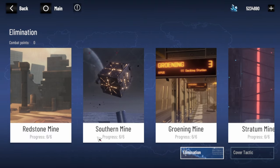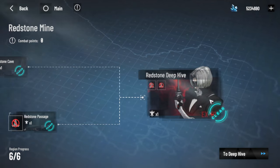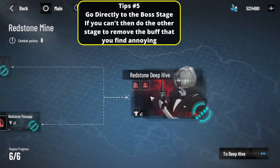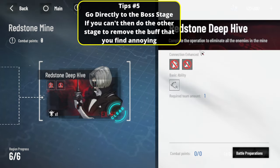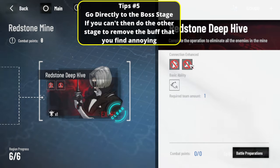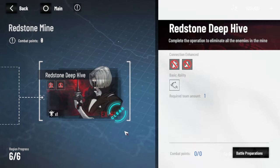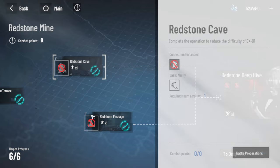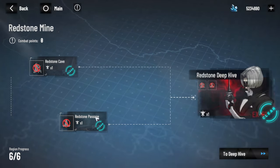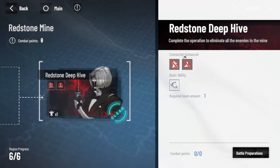When you want to clear a stage, go in directly if you can. If it feels a little hard to defeat, check what buffs the enemy has — this indicates the enemy's buffs. If they get a Blessing for extra damage bonus and increased damage, they'll hit you harder. You can actually remove it by clearing the preceding stage, and their buff will be removed.